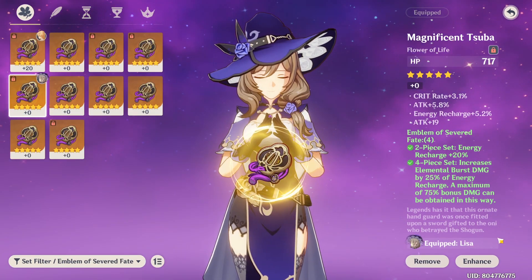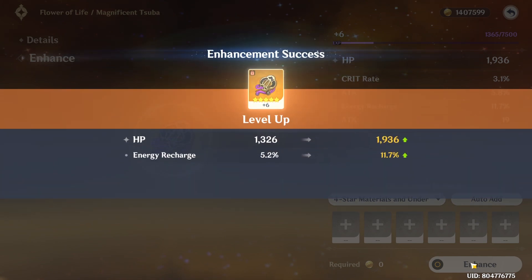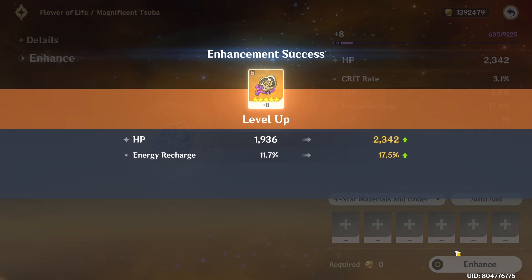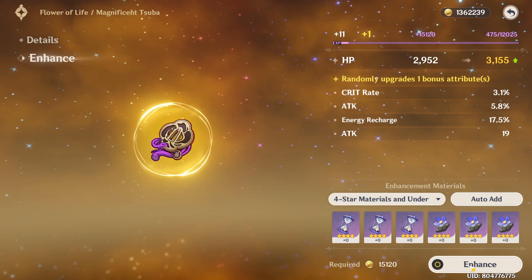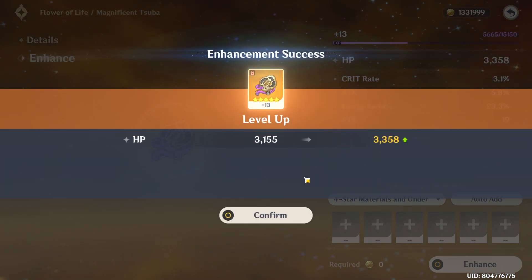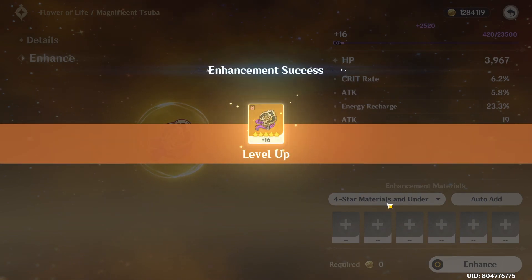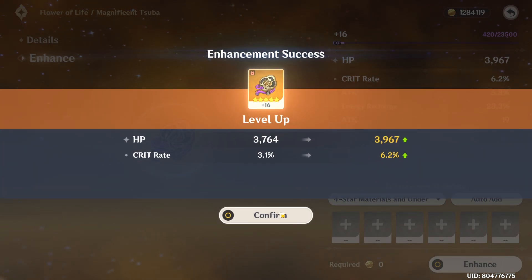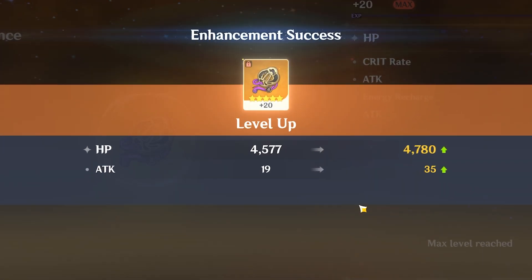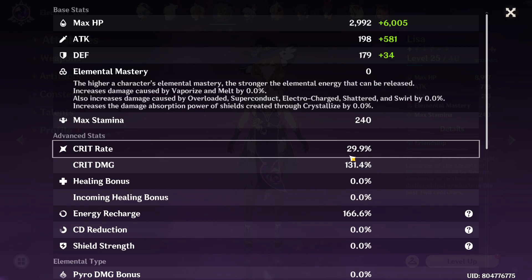Moving on to the flower. Got a few options to work with. Flat attack and ER will be good. ER again. Oh my god — I don't even need an ER sands anymore! Running low on purples. Crit rate — 3.1, nice. Flat attack on the last roll, but it's okay. The only issue is the crit rate, honestly. Now for the cup — this is the moment of truth.